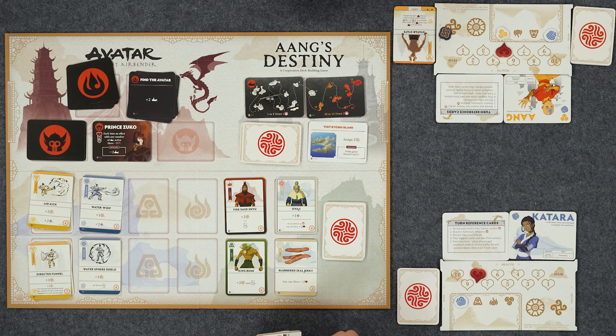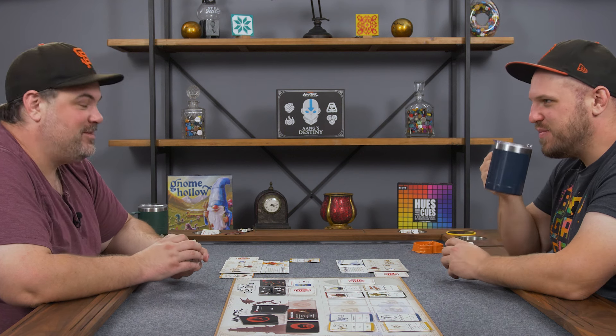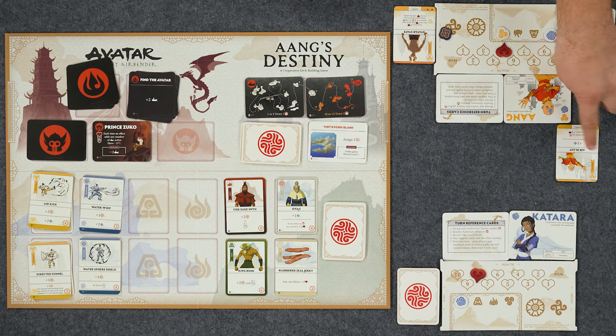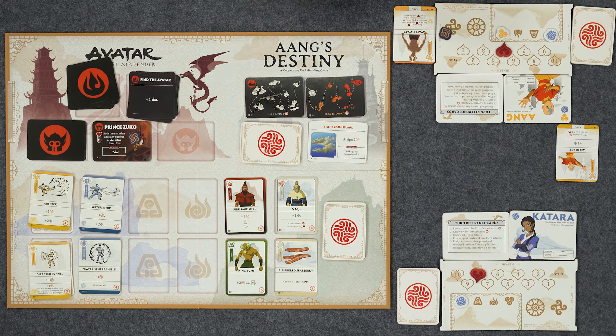I'm getting slapped around a little bit. I'll play Air Blast - one attack on Prince Zuko. Now that I'm thinking about Prince Zuko's voice, it sounds incredibly like Rufio from Hook. Same person! Dante Vasco - let's go. I'll put an attack on Prince Zuko. I'll do Airbender Tattoos - I'll keep both purpose for myself and put them onto our objective. Then I have two offer aids for two more purpose, and my Airbender Staff for a third. I'll buy Directed Funnel - that goes on top of my deck. I completed the Kyoshi Island objective! Sokka gets reward card: Suki.